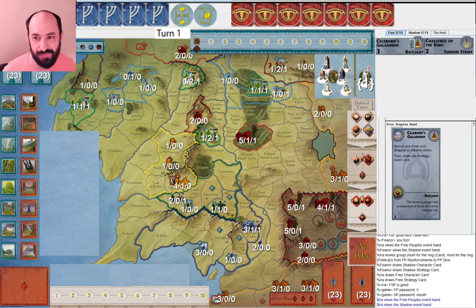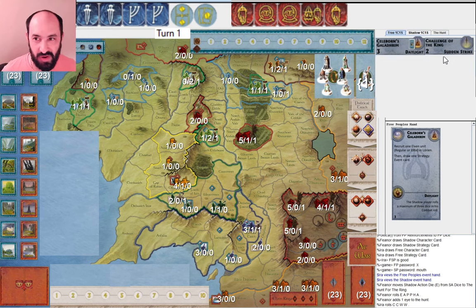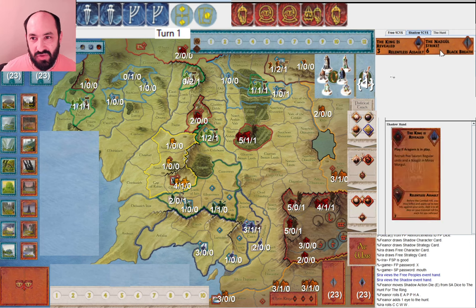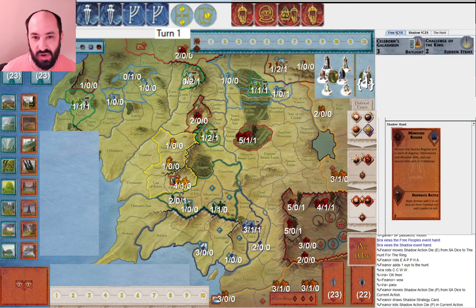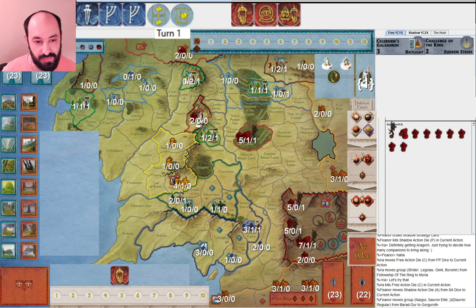My opponent is Fianar. So let's see the rolls. They allocate one eye and then I get this amazing roll - just right, what more can you ask for? I love Celeborn's Galadrim as an early card. I also have Challenge of the King, which I may not always play, but it can be fun if you manage to get a red eye out of the pool. Shadow's God King is revealed in Nazgul's Strike, so I think I just go for it. I pass, they draw a strategy card, and then I bring everybody except Gandalf and the two hobbits into Moria - Strider, Legolas, Gimli, and Boromir. And I'm going to be able to crown Aragorn in turn one without giving my opponent any rings. They don't even get Saruman, so they only got one muster.